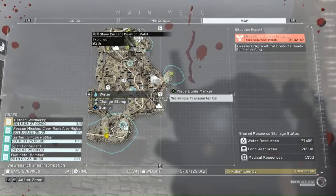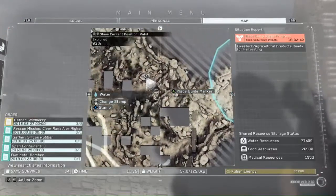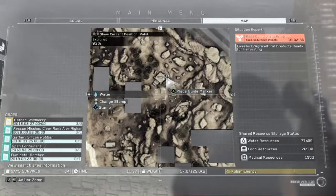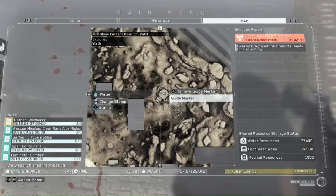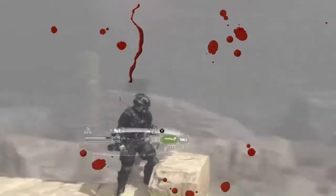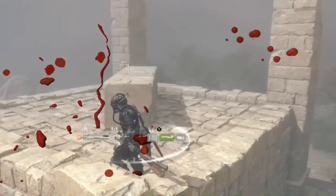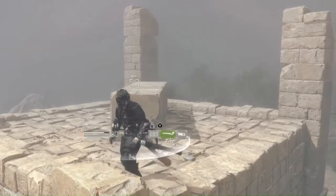Wormhole Transporter 9 — just go northeast from Wormhole Transporter 9. Find a random thing of runes. When you see the runes, find the square pedestal that looks like a waffle with a Lincoln Log on it. See that Lincoln Log? Look at the waffle again and shoot the box that should be on top of that Lincoln Log. It might be on one of those pedestals right next to it as well.